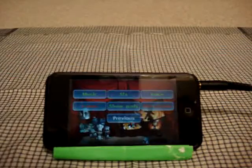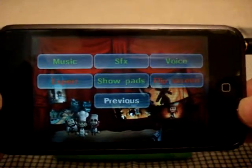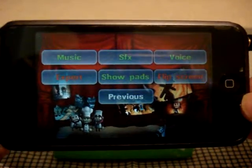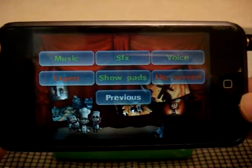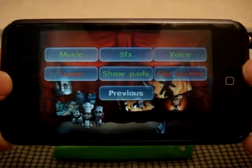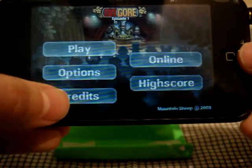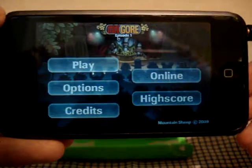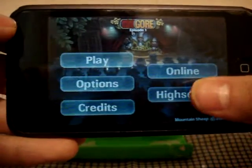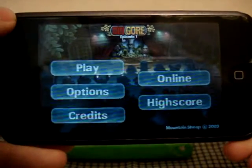In Options, you have a good amount of choices. You can change the music, the sound effects, and John Gore's voice throughout the game. You can turn on expert mode, which is a crazy mode that bombards you with a million monsters — really hard, but a good way to develop your skills. You can decide whether to show the control pads, flip the screen upside down, or go back to the main menu. Credits shows the developers and all that. Online, you can submit your own high score and view other people's high scores, as well as your personal high score.